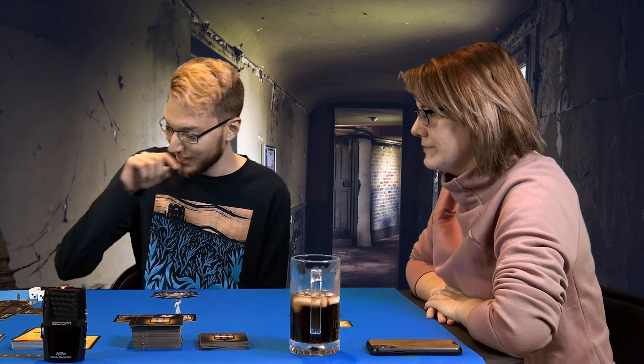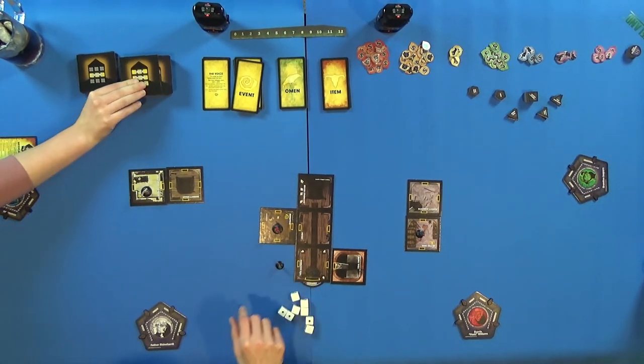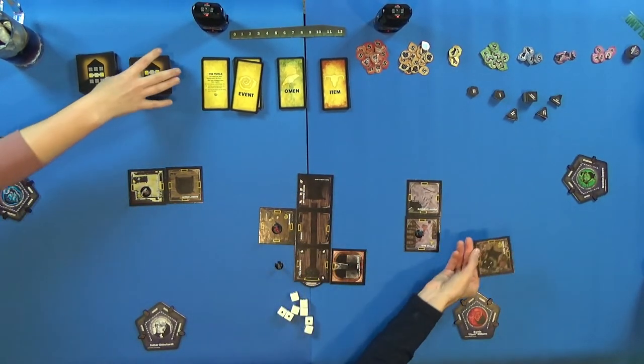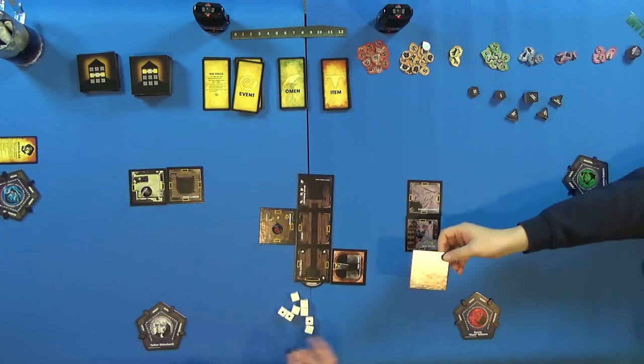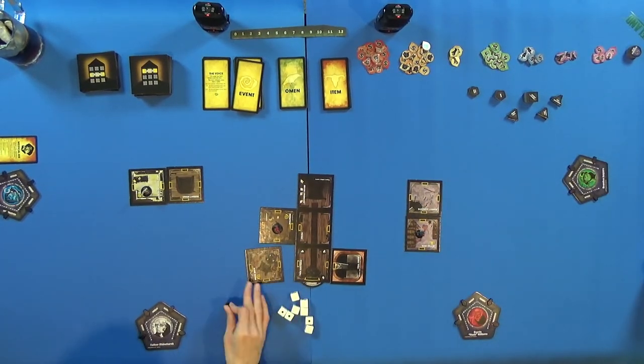It's Jeremy's turn. He decides to go straight to the left, wanting to stay as far away from the priest as possible. He discovers the Game Room, which has an event in it. He places the tile so the door faces away, closing himself off from Father Reinhardt.